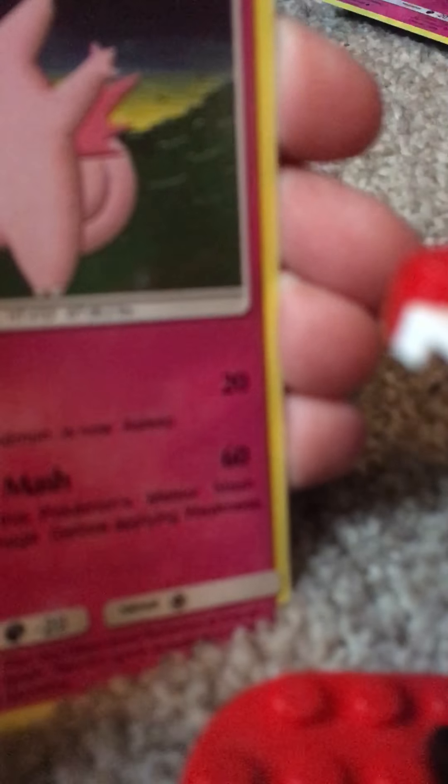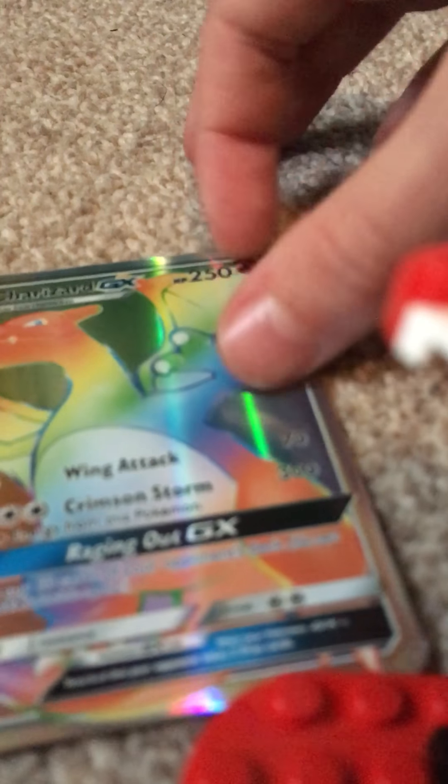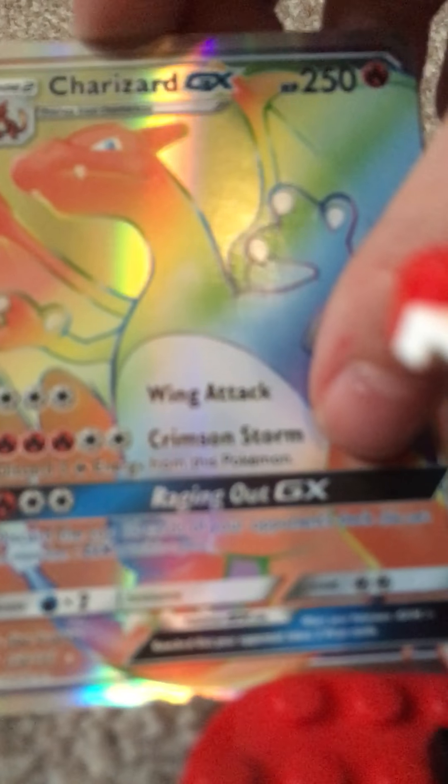I haven't opened - oh god, I keep nearly cutting the cards. Please be safe, okay. All right then. You can see: Delibird, Cottonee, Comfy, Fairy Fable, Choice Band, Chansey. Chandelure guys - this is the rarest card in the set already!